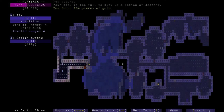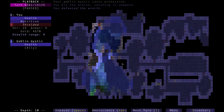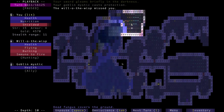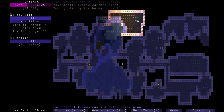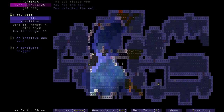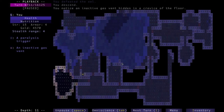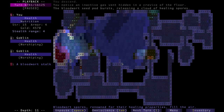I ignored that potion of descent because I figured I had enough already. Still in exploration mode. I lost a valuable ally over there — my goblin mystic. She would've been really useful on later floors, but I forgot. On later floors I do find an ally that would've synergized really well with a goblin mystic, but it didn't happen.